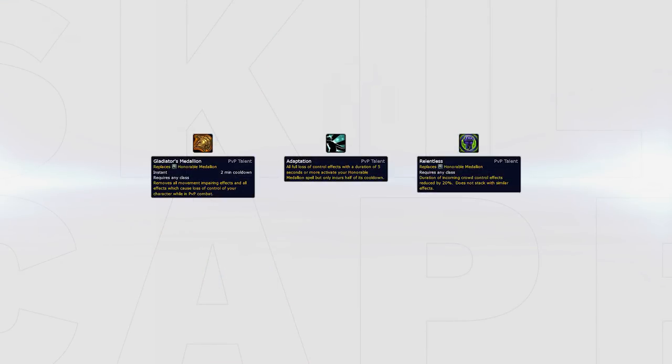In BFA you can now pick 3 Unholy Talents and choose between playing Trinket, Adaptation, or Relentless. As a Death Knight, playing Trinket is always the safest option because you will have to rotate cooldowns and trinkets with your team. If your healer calls to use a defensive cooldown, you can use your Trinket to save yourself, which would not be the case with Relentless or Adaptation.